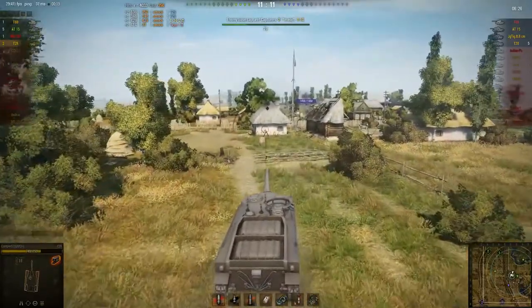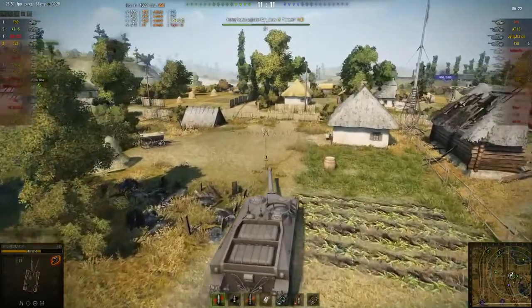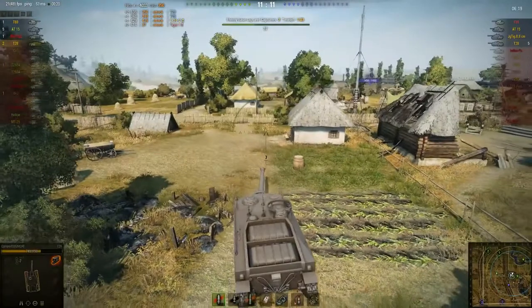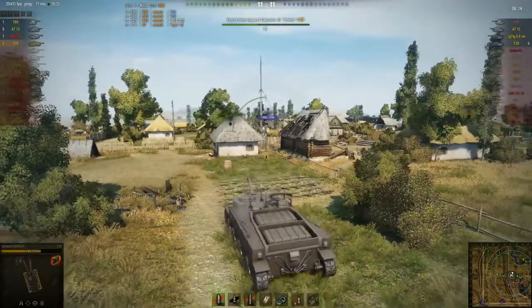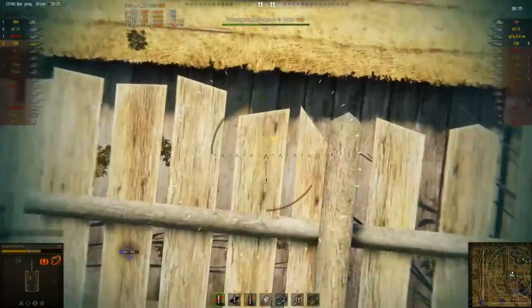Camper is capping, though this game is never going to be decided by who caps first — if it is then somebody screwed up. But the fact that he's accumulating capture points tells him a couple of useful things: none of the enemy tanks are in the cap circle, and he's keeping them at medium range where his armor still mostly works.